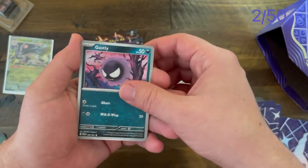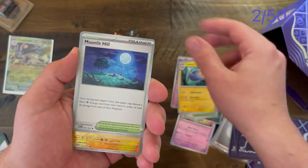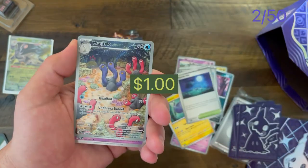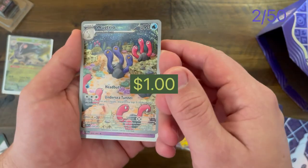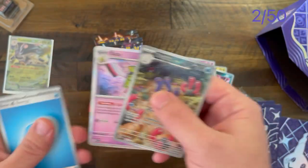Shimeкко, Ghastly, Artisan, Loudred, Onix, Kilowattrel — and our first shiny from the Wugtrio line! I'm also working on a Sattु deck, so that'll be up soon.